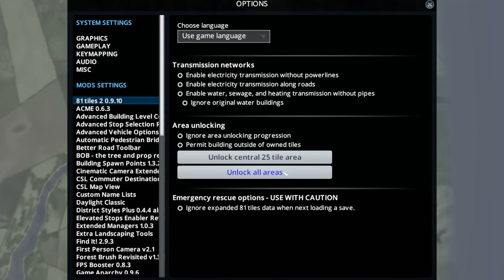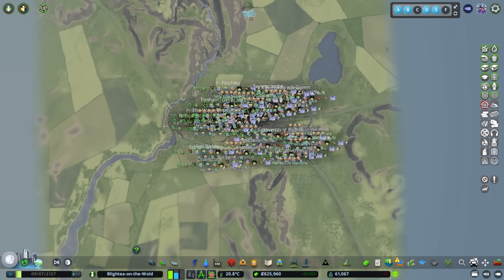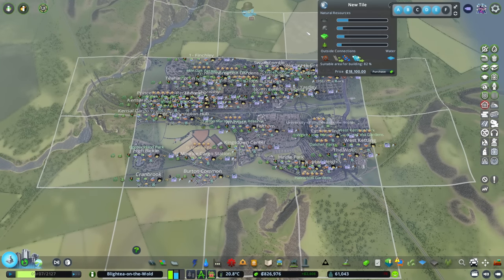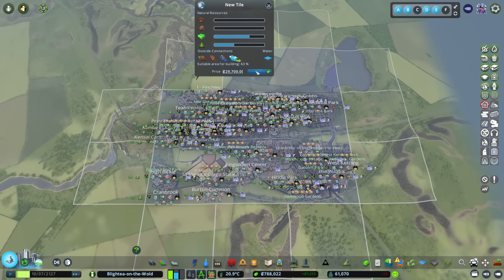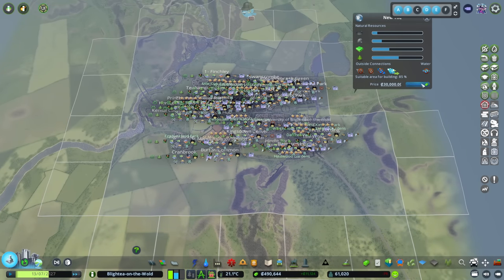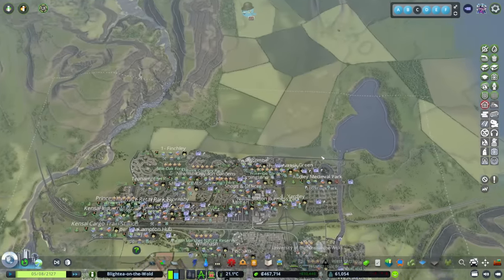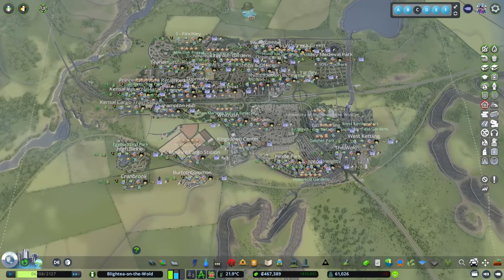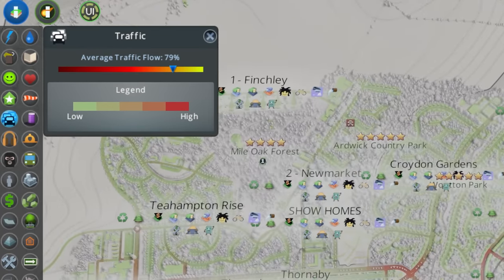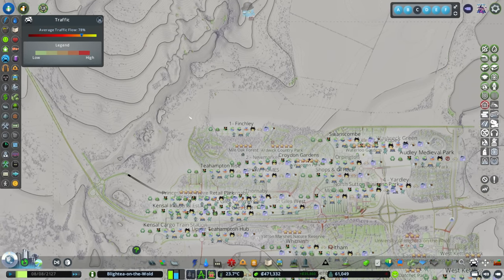Back in the 81 Tiles options, you could unlock the 25 in the center or unlock all areas. I'm going to ignore area building unlocking progression, so I'm going to go through and unlock every single square. We've got 826,000 — I'm going to keep the game running and see how much money we have left. Maybe just take an extra ring like this central section to start with and see what that gives us. First I want to get some road networks in and connect things up — beef up the traffic coming through the middle of Blighty on the World and spread it around the back.